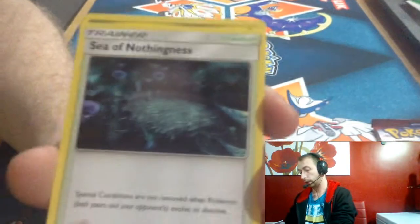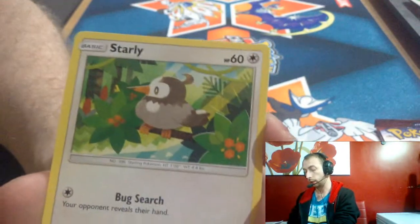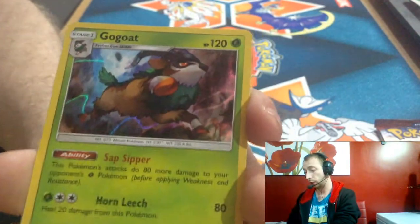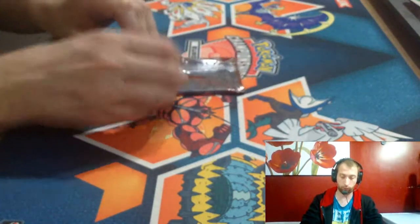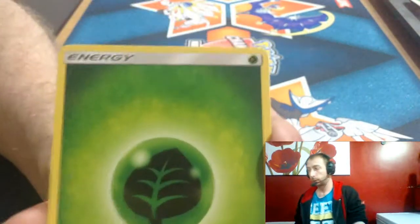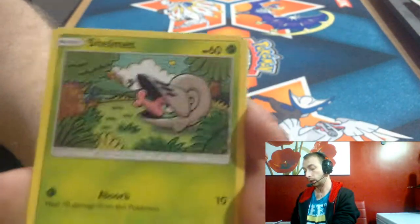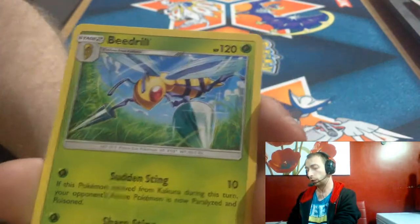One, two, three, four. We got Fighting Energy, Sea of Nothingness, Hakamo-o, Fighting Memory, Pikachu, Skiddo, Starly, Salazzle, Shelmet, Feebas, reverse artwork, and a Gogoat. Then for the last pack: Grass Energy, Diggersby, Peking, Red Card, Grumpig, Swinub, Swablu, Shelmet, Misdreavus, Cacnea, a reverse artwork, and a Beedrill. Not bad packs at all.